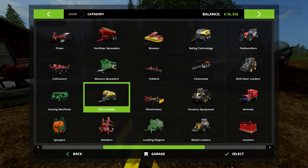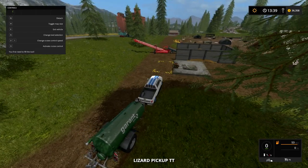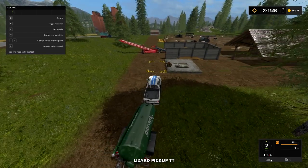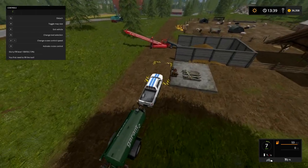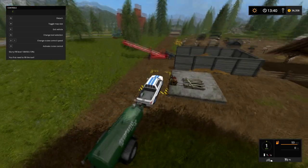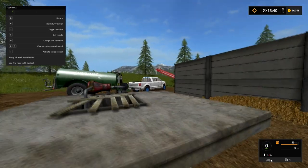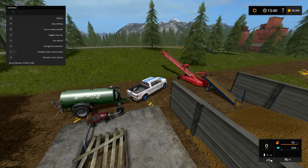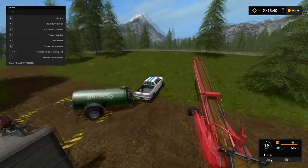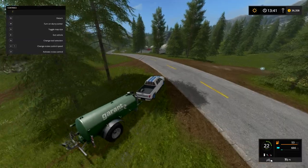So the first thing we're going to do is look at how to fill up things with slurry, then we'll look at how to sell, then how to fertilize, cultivate, and store. I have a small fertilizer tank here — this will only be used to fertilize, not to sell. You drive up to your slurry tank, your liquid manure, and refill it with however much you want. That's really all there is to it, and then you can go to your field and fertilize.